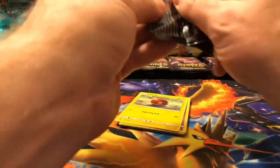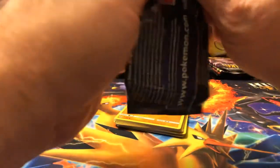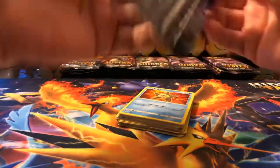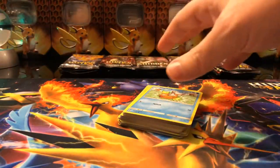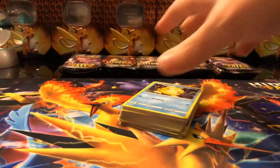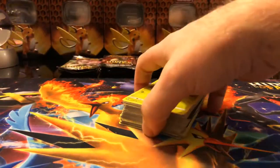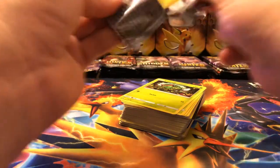I should have checked before I started this video. If you watched the other 2 videos, I actually pulled 2 of the like 7 cards that I need to complete the Shiny Vault set — all pulled by hand. Only took a thousand packs, I think. But I'm missing Hiker, Tapu Fini, and Leafeon, and I can't recall the rest off the top of my head.